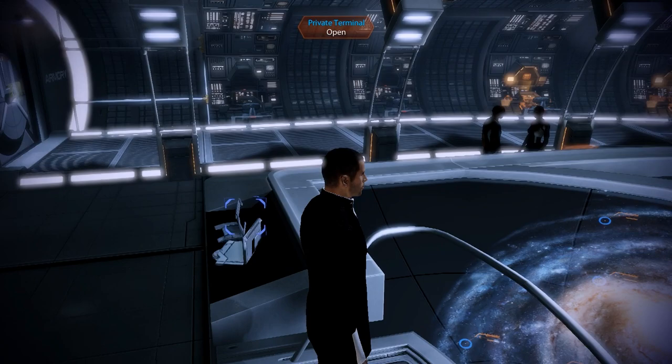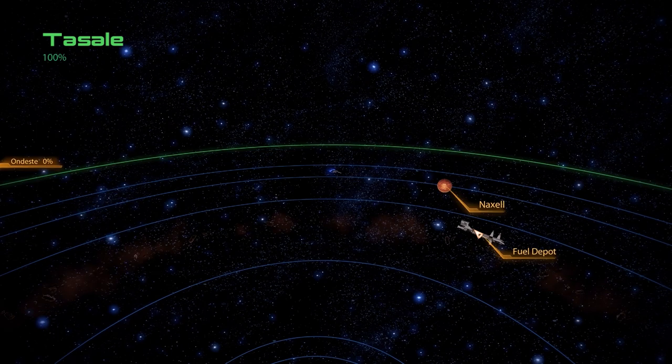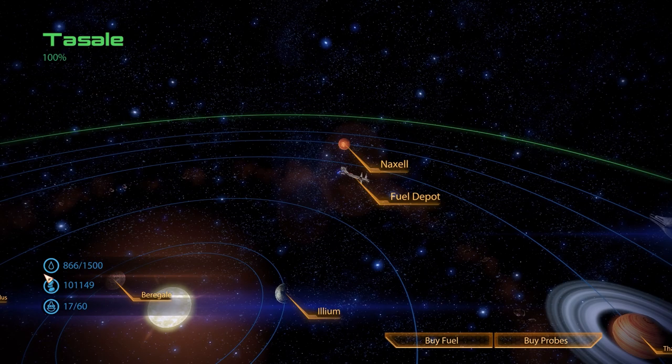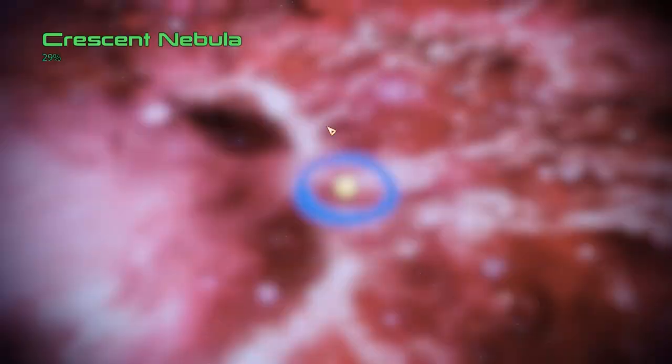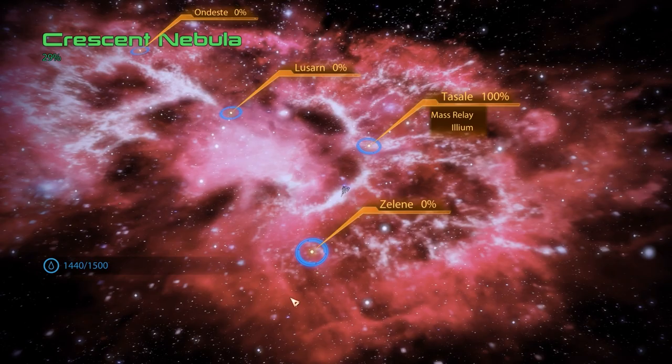We'll activate the galaxy map since we'll travel to another system today. We'll refuel the Normandy first, and thanks to the fuel capacity upgrade we obtained after talking to Samara, the Normandy can now carry a lot more fuel than before. For today though we will only need a tiny fraction of it.